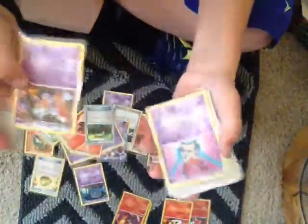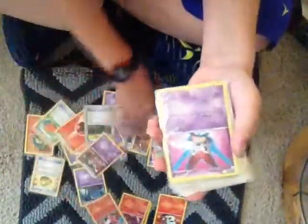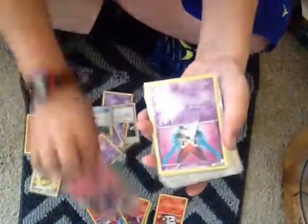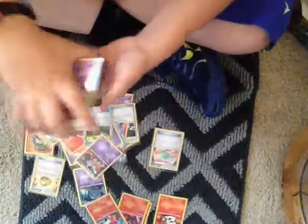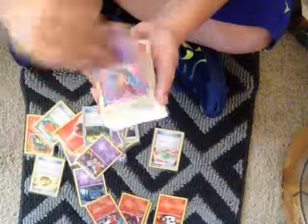Like, if it's up against this Toxicroak, it's dead. If it's up against this Volcarona, it's dead. If it's up against this Magmar, it's dead. But if you get nothing — it has a pretty good chance of dying, because it only has 60 health.